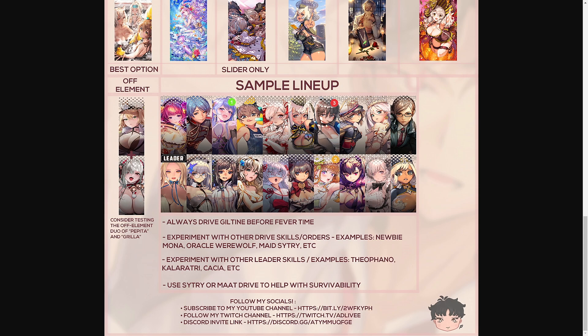Before the sample lineup, consider testing the off-elements duo of Pepita and Gorilla. A lot of players managed to ignite Pepita and she is a very strong off-elements unit paired with Gorilla, so definitely consider testing her if you have both Pepita and a Gorilla copy.